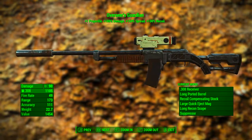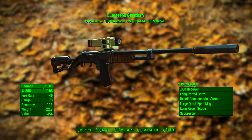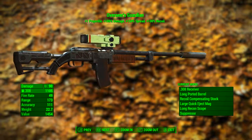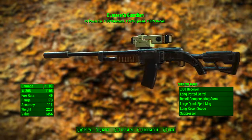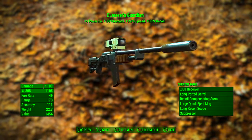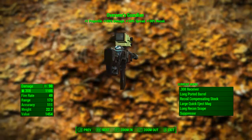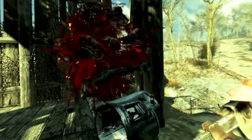At the top we can see Overseer's Guardian, which has the legendary prefix of the two-shot effect. As it fires one projectile it increases the damage by 100% — because there's double the bullets — increases the spread by 150%, and increases the recoil by 100%. Now although it does shoot two projectiles, it still only uses one ammunition, so don't worry yourself about that.